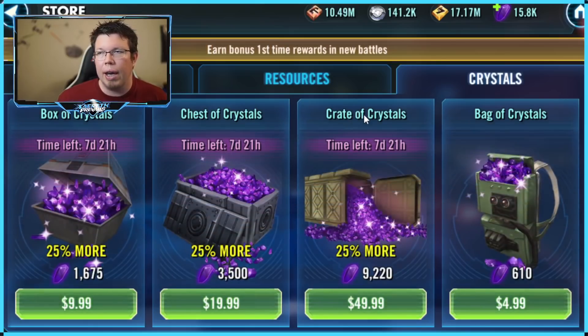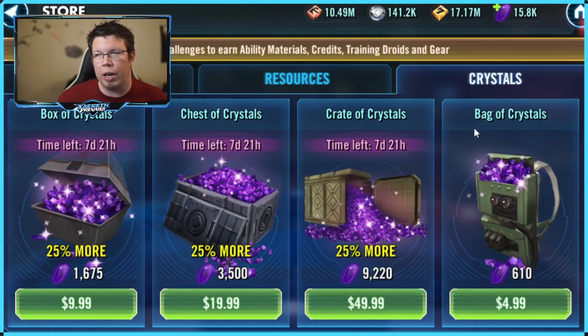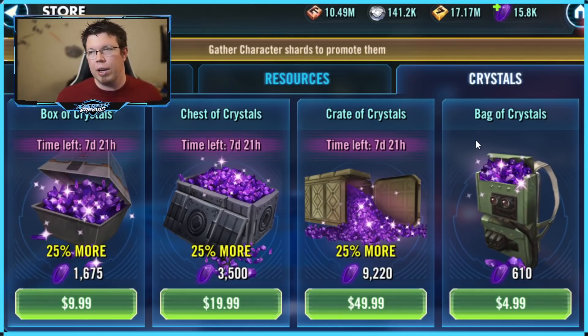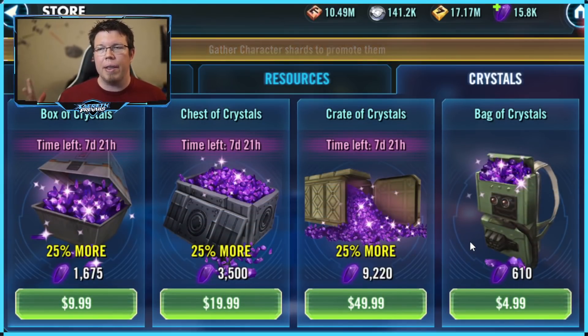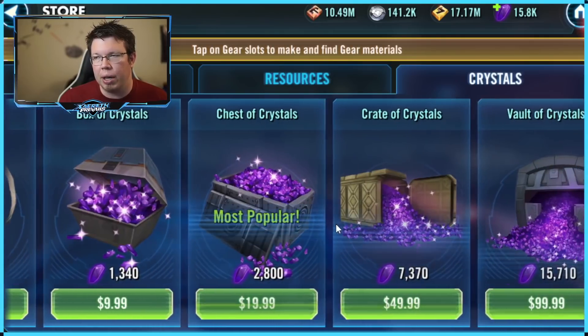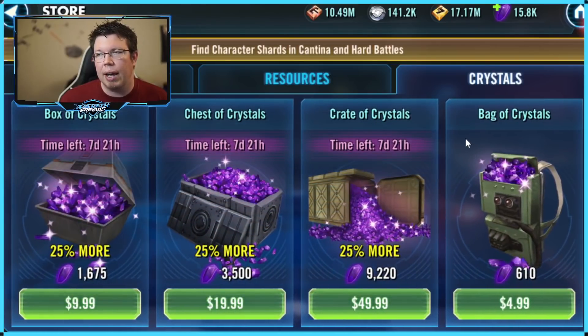I got trigger happy and I already bought the $100 vault, which is essentially 20,000 crystals. You can see I've already spent some of them. That's the starting point for a lot of these deals. You spend $100 and get 20,000 crystals - that's 25% more than normal. If you buy the vault, that's already the most bang for your buck, the best price, and then you get another 25% crystals on top of that, which is what makes it truly worth it.